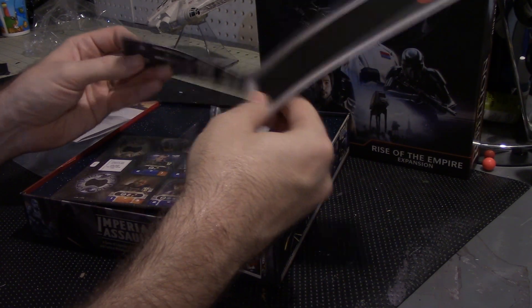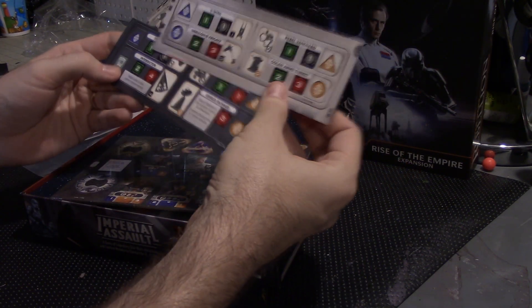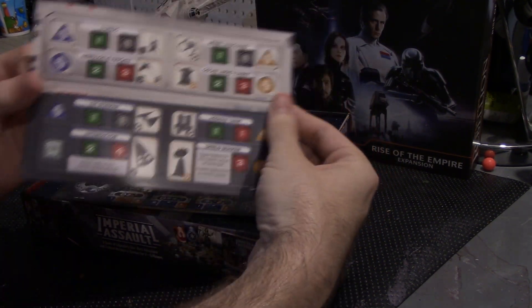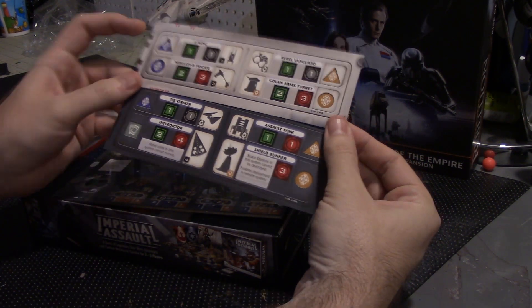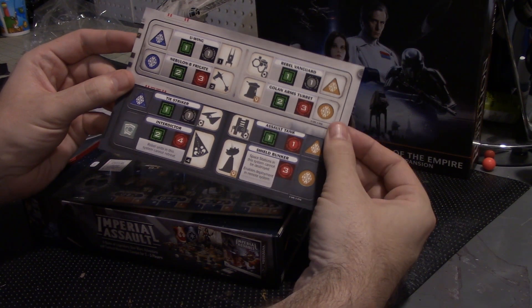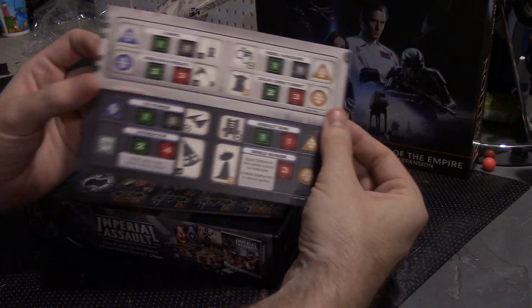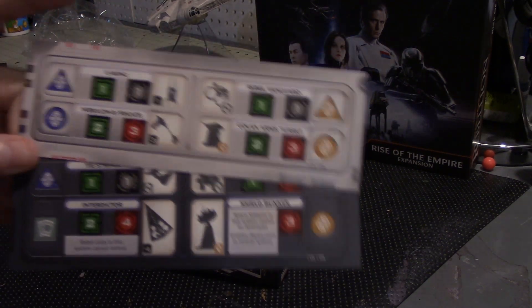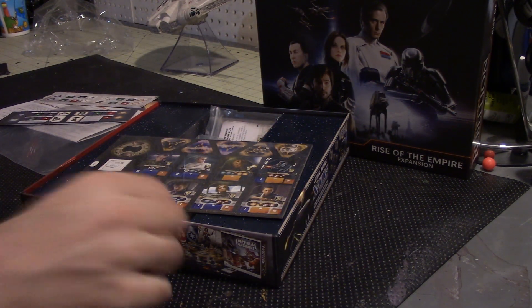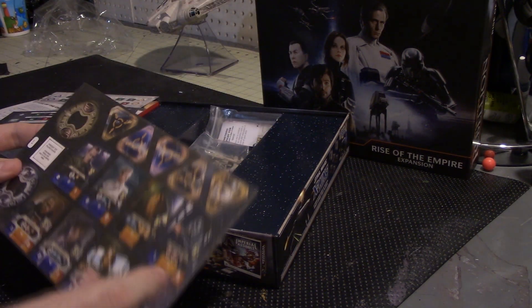So in this plastic bag here we've got two boards. Basically what these are — they're going to go down below your player board for your existing game and kind of show you the costs and all the stats for the new units. That's really one of the things I've been looking forward to most in this game — all the new stuff we're going to get, all the new plastic pieces.